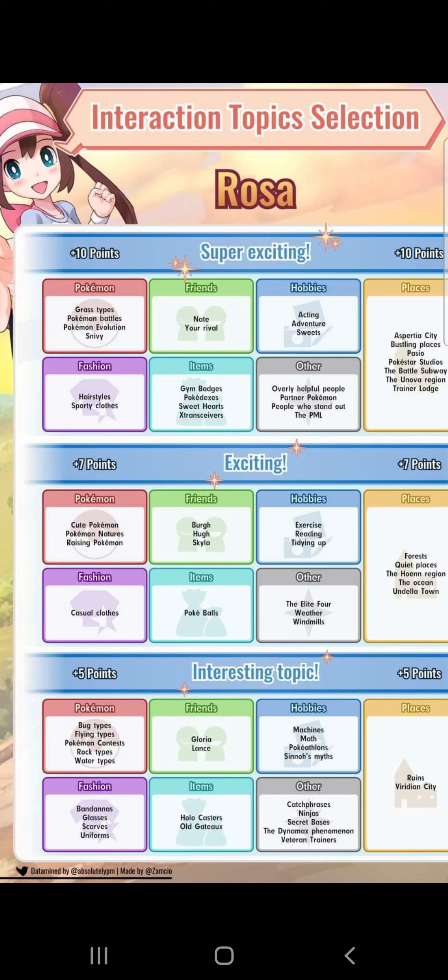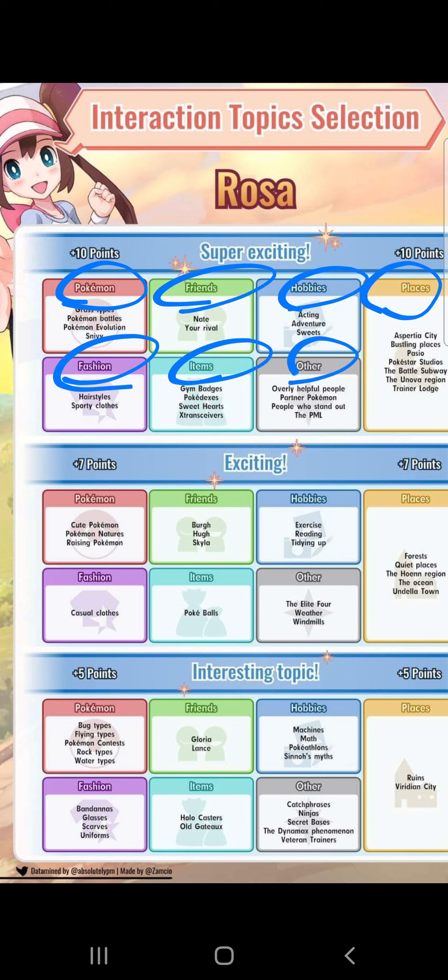Hot topics are one of these picked at random every time you start an interaction, but you can actually re-roll it. In this tutorial, I'm going to be re-rolling for the best hot topic. For Rosa it would be places, because she gets a lot more choices under places than every other category. It will be different for every character. For Rosa, I'm going to say places is her best hot topic, so I'm going to be re-rolling until I get places.